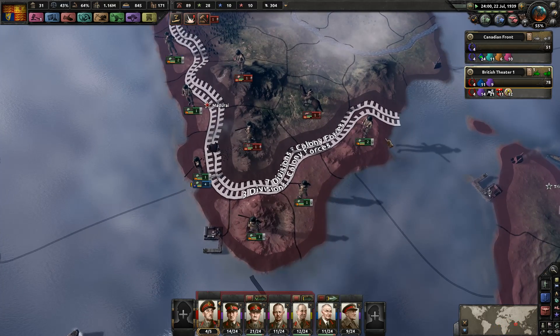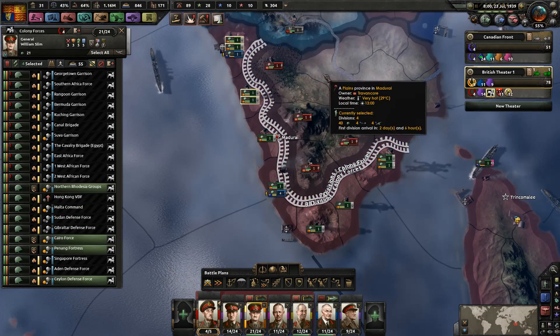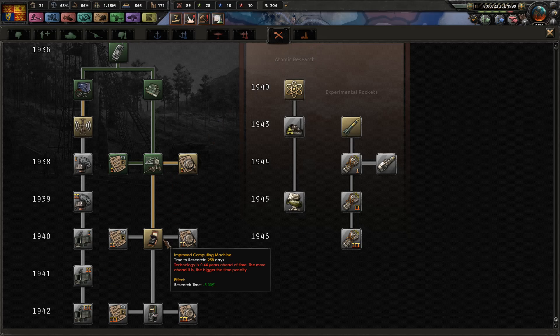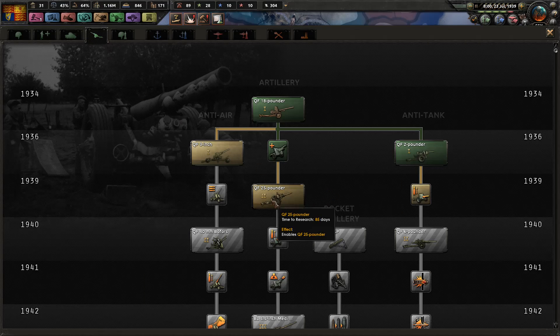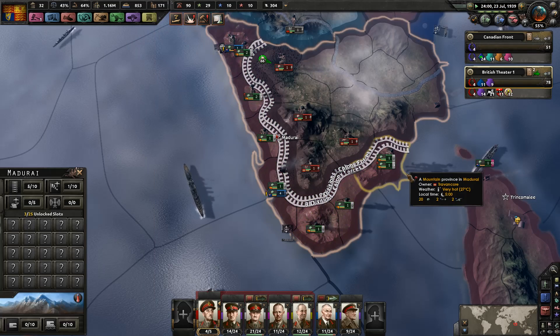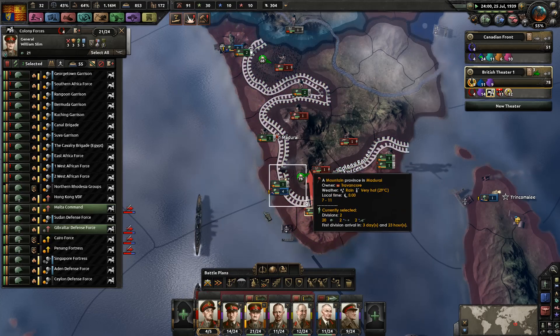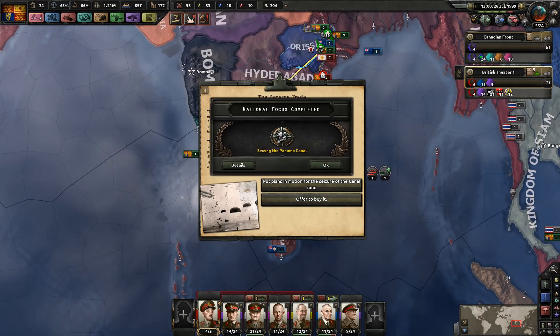The Travancore front is looking good. Trying not to get too stretched out. I don't think I need the excavation right now — that could wait. We're getting pretty close to maybe going for atomics. I haven't upgraded my artillery — how foolish am I? Let's do this. Looks like the Dominion of Newfoundland is helping out a little bit.